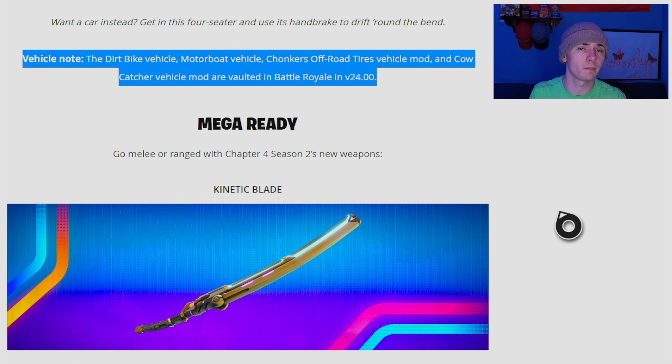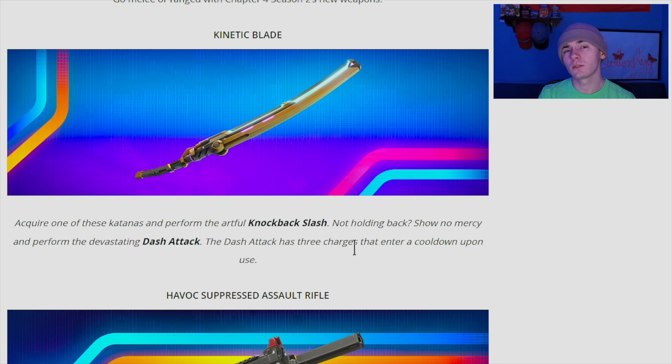Worth noting: the dirt bike, the boat, the cow catcher, and the chonkers tire upgrade are all now vaulted. So the vehicle pool is going to look a little different this season.